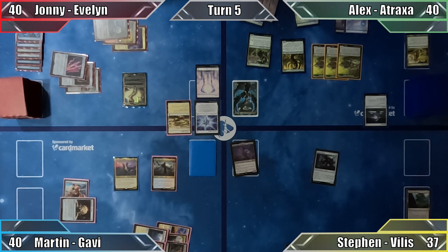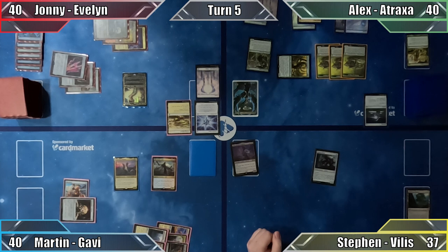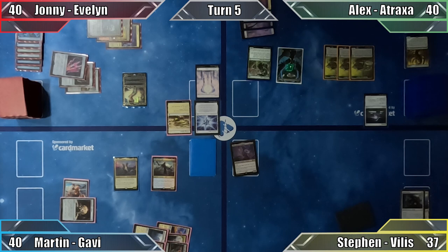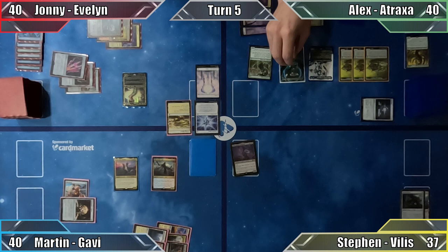A totally oblivious Alex moves to combat, attacking Stephen with Phyrexian Swarmlord. Not wanting to receive four poison counters at this early stage, Stephen blocks with his Golem — both creatures are destroyed. Alex moves to his post-combat main phase, plays a Swamp, and casts his commander Atraxa Praetor's Voice. She enters with a +1/+1 counter from Opal Palace, and Alex casts Azori Stalker of Spheres. Moving to his end step, he proliferates the +1/+1 counter on Atraxa and draws a card thanks to Azori.